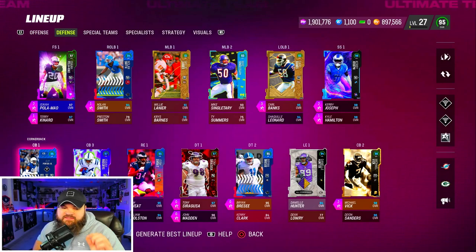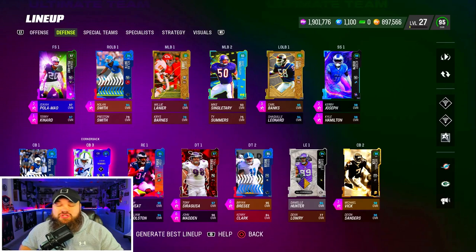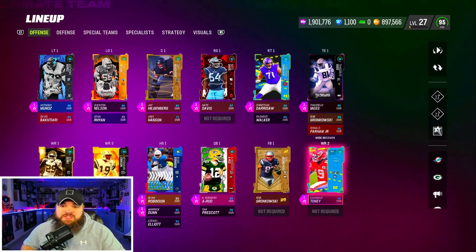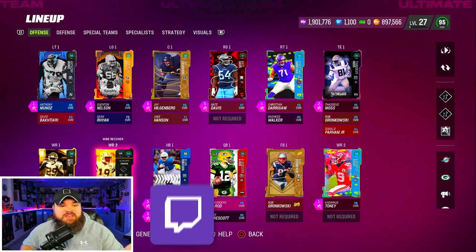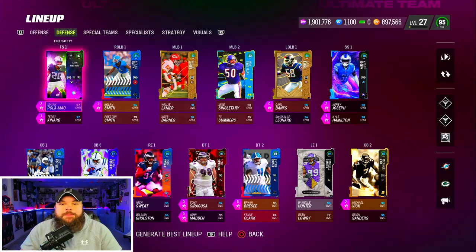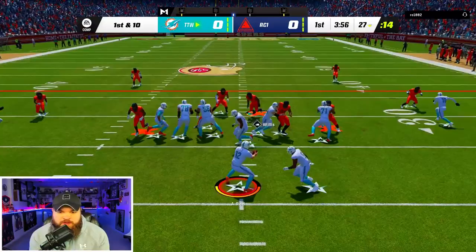I do want to get Vernon Davis at CB — I'm waiting for his price to go down, hopefully around 200k. Other than Isaiah Palameau nothing has really changed. I'm thinking about maybe getting some sort of theme team going with our backups for a crazy boost. We got so many all-32 team players: Thaddeus Moss, Bijan, Keyshawn, Nolan Smith, Mike Singletary, and now Palameau too, so we might try a theme team.